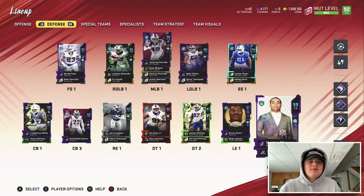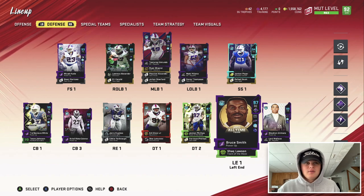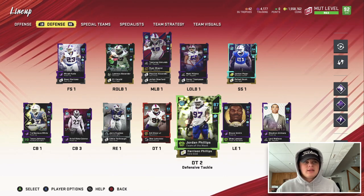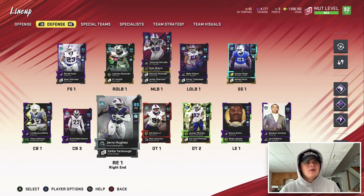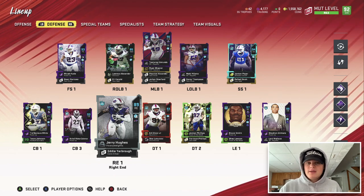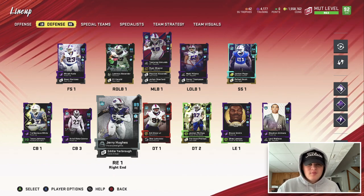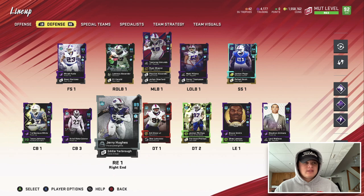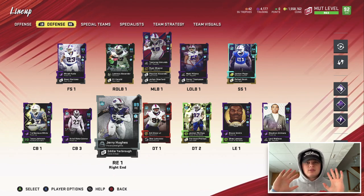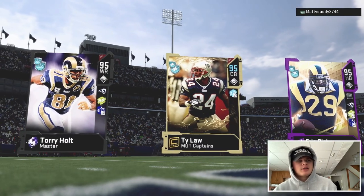Our best defensive lineman — 97 overall Bruce Smith, Christmas card. This card is a beast. 87 overall Jordan Phillips, 93 overall Ed Oliver, and 89 overall Jerry Hughes. If you are a true Bills fan you'll say 'why isn't Trent Murphy on this team?' Personally I'm not using Trent Murphy because Jerry Hughes is a freak of nature. For an 89 overall, he probably averages one and a half to two sacks in every video — there's something about him. When he gets an upgrade, this card will probably be one of the best ends in the game.